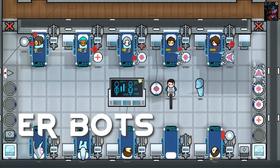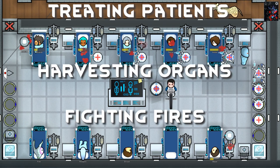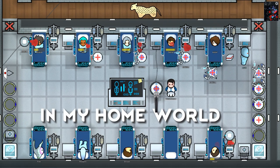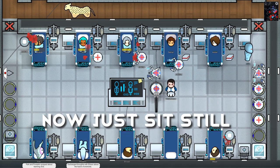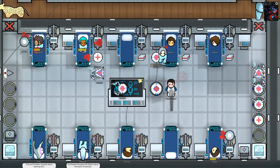The ER bots are emergency response bots capable of treating patients, harvesting their organs, and fighting fires. So, ER bot, tell me — how did you get out here in the rim? 'In my home world, I was the best organ harvester, until an unfortunate accident. Now, just sit still while I inject you with the syrup.' Oh no, my kidneys! ER bot.